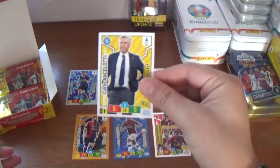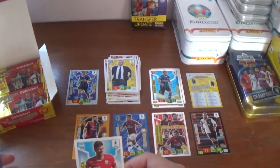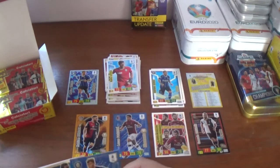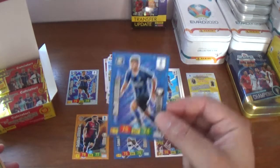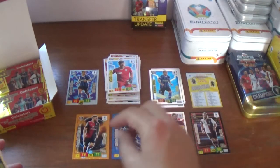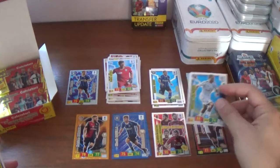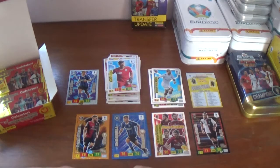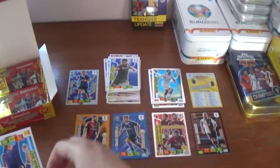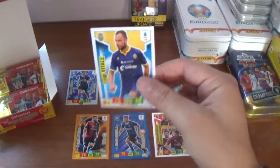Next up we have Carlo Ancelotti, then coach of Napoli, now the Everton manager in the Premier League. Carlo Letica again for SPAL — the goalkeeper. A Diamante for Nicolo Barella of Inter, and an Eedolo for Davide Calabria of Milan. The base are Nicolas Spalek of Brescia and Luigi Vitale of Hellas Verona.